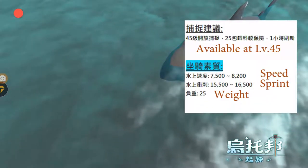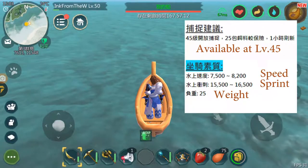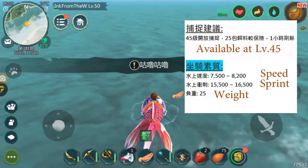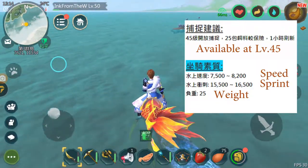It also can sprint from 15500 to 16500, and it also carries a weight of 25. So it's one of the fastest mounts in Utopia Origin.